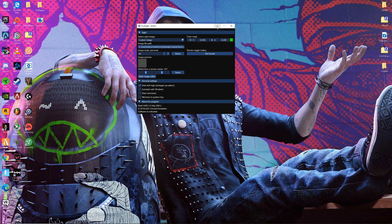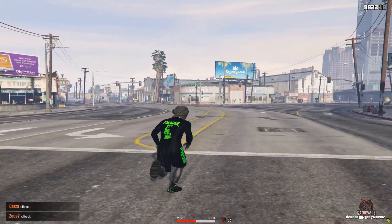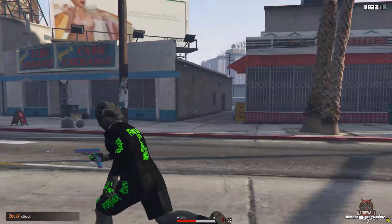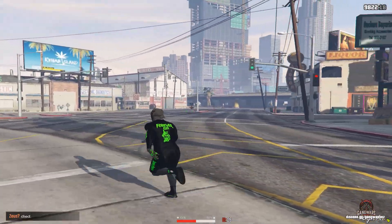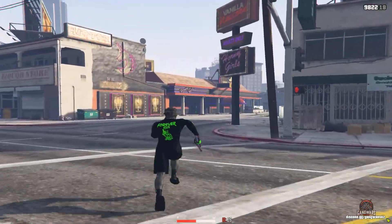From there you guys can just minimize this and open up FiveM. I got kicked out — all right guys, I'm back on my server. As you guys can see I have my crosshair ready. All you guys basically have to do like I said is minimize HUD site, load into any of the servers you guys play, and it should be good to go.